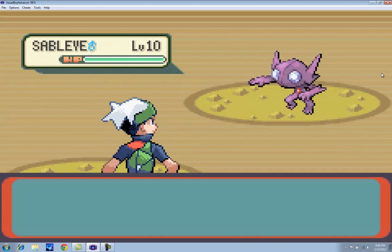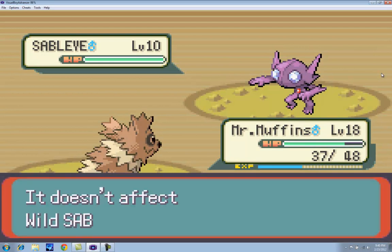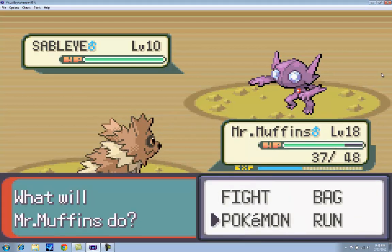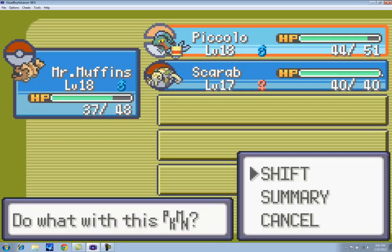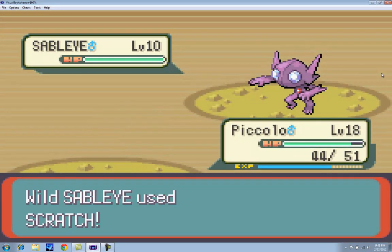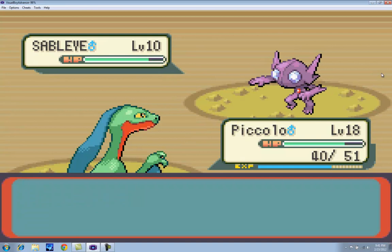Okay, here's Sableye, the ghost type I was talking about. Normal attacks don't work, but ghost attacks don't work against us either — so go figure. Nothing can ever get done. Grass moves, however, can completely take care of the situation.